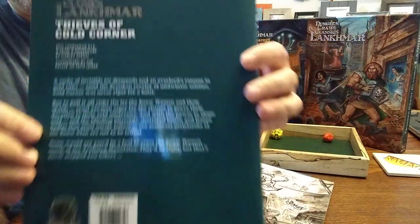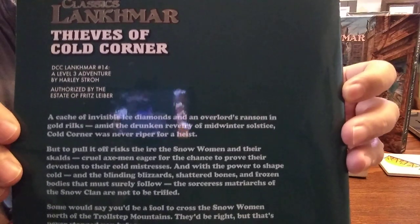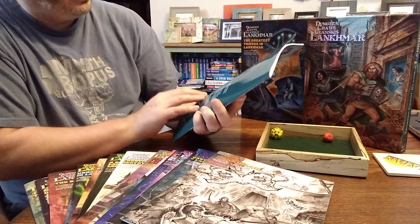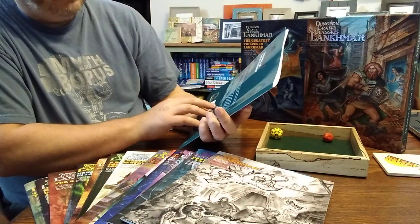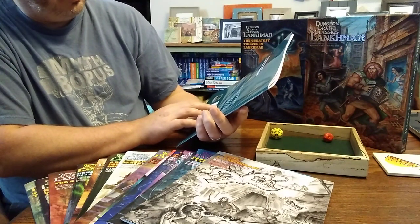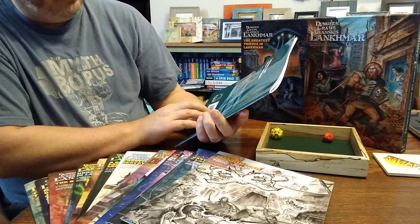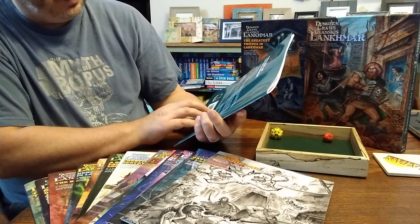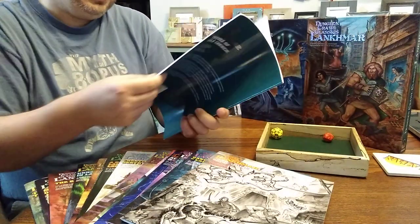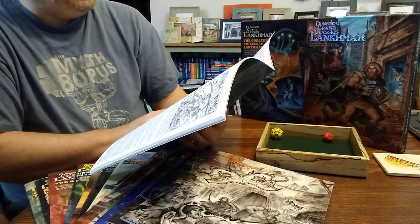I'll show you the back as usual — we'll see if this will actually show up on camera. I think it does. Cache of invisible ice diamonds and an overlord's ransom in cold rilks. Amid the drunken revelry of midwinter solstice, Cold Corner was never right before a heist. I'm not going to show the front page although it's got some nice art. Welcome to the fantastic world of Nuon.